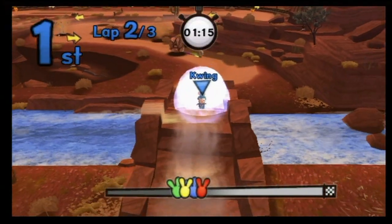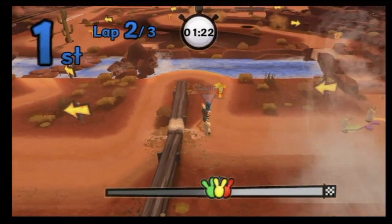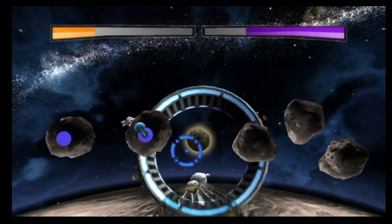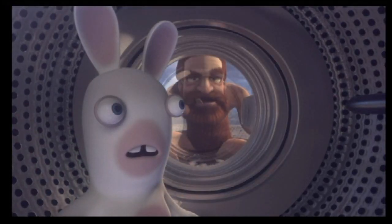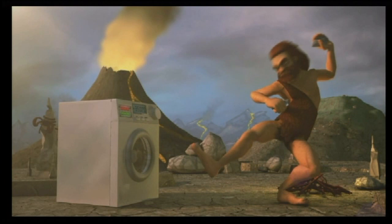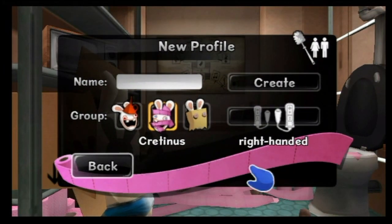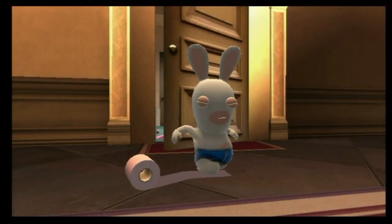Believe it or not, this game has some redeeming qualities — some being the key word here. The same graphic style from Rabbids Go Home is applied here and features smooth animation and lots of clever level design. Music once again consists mainly of covers from the 70s and 80s, although they've been rabidized. Like the rest of the series, humor is still a major highlight of this game. The game's opening movie is what sets the pace for the hilarious game. The bathroom humor is even more over the top than in previous games — for example, the bunny enters the bathroom to create the save file and then exits with a whole roll of TP attached to their foot. Priceless.